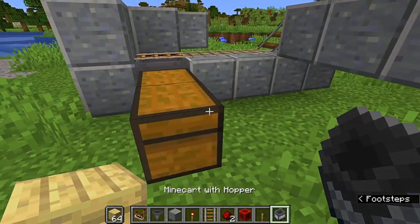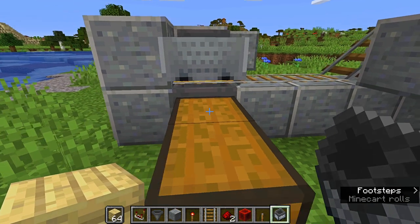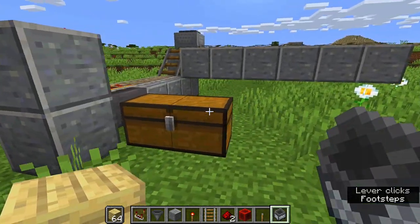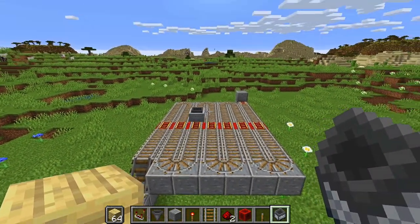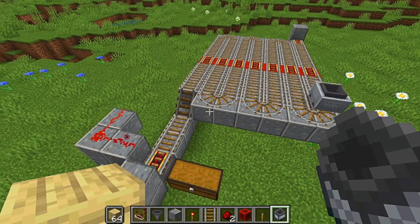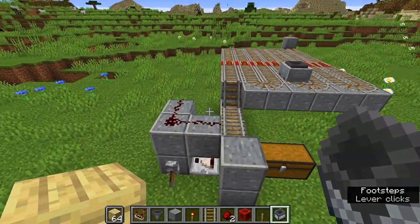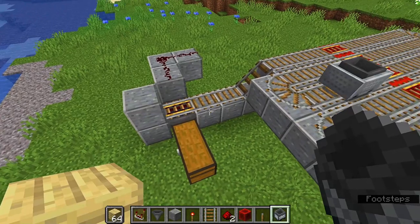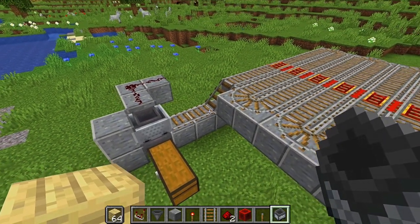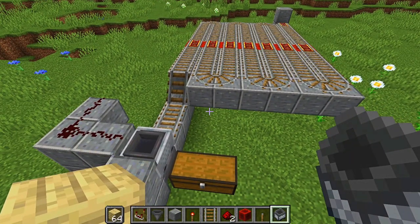Get a minecart and place it on top of that powered rail. Turn the system on and make sure the minecart goes all the way around, hits the end, and comes all the way back — it should do exactly that. Turn the lever off so when it returns to the front it'll stop. That is the collection system.